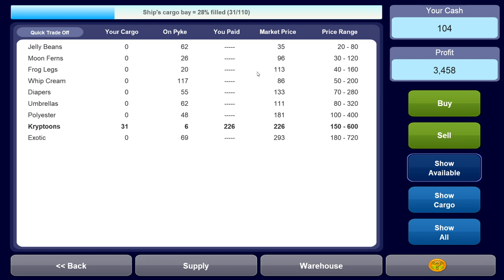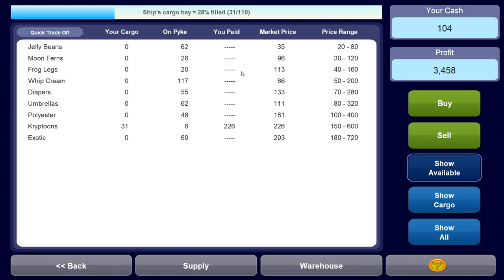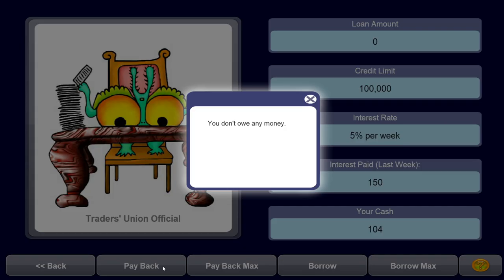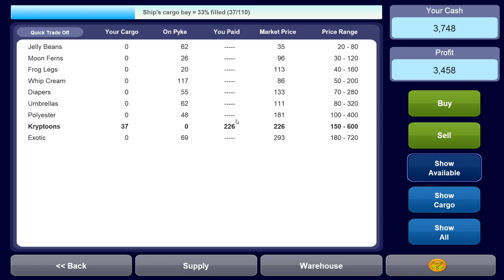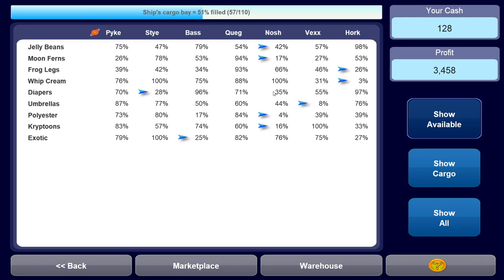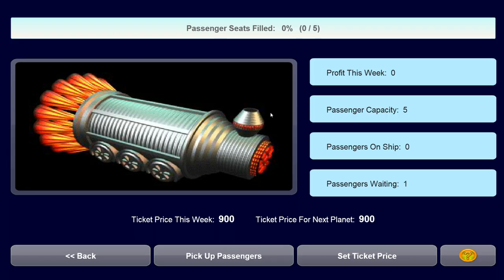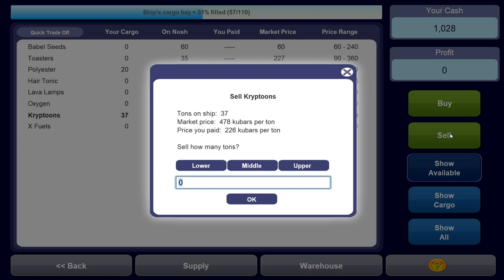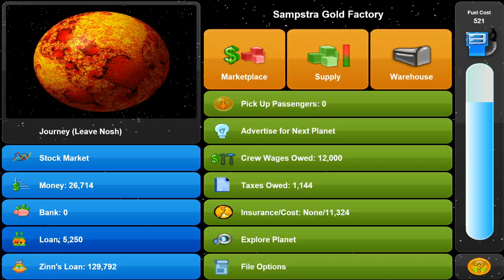So what could we buy cheaply here? Kryptons might be interesting since they're on a fairly low part of their price range. Let's buy these - there are only six left so we're fine with that. Let's also borrow about 5,000 more and buy as many Kryptons as we can plus some polyester. Then we fly towards Nosh, which is pretty close. At Nosh we can sell Kryptons for 478 and polyester at 400 - the highest price. We made 13,000 profit, so we can definitely repay our loan now.